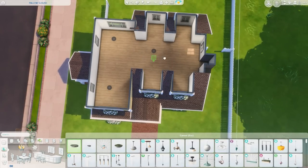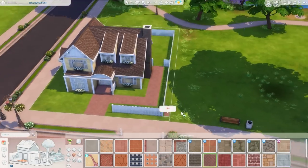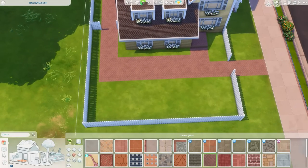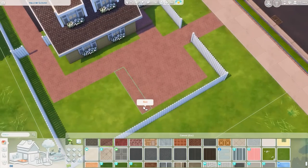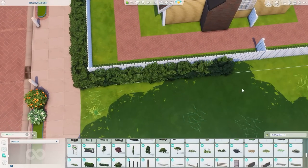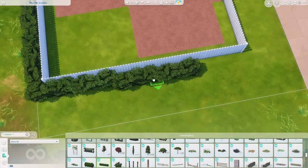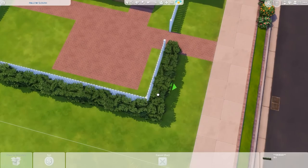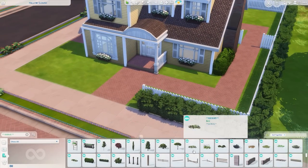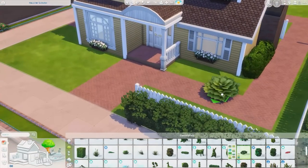I decided to place lights now — it's easier for me to visualize once the lights are in there. I get asked all the time why I use the bigger saucer lights instead of the smaller ones. The reason is I like to see what I'm doing while drawing out a floor plan. The little ones sometimes get stuck in walls and then I have to delete walls to find them. So I put the big ones down first, then either scale them down or replace them afterwards.